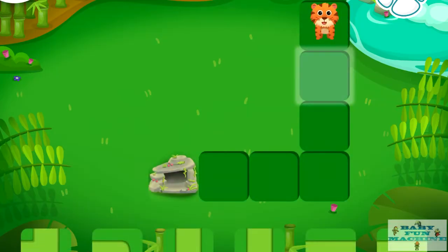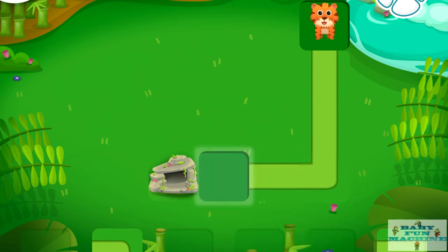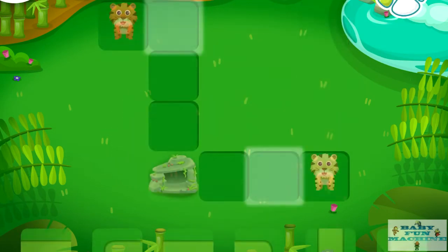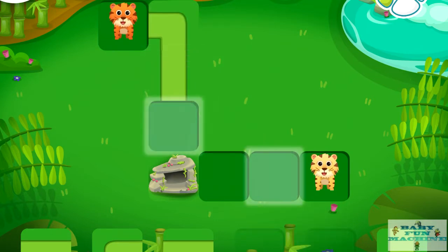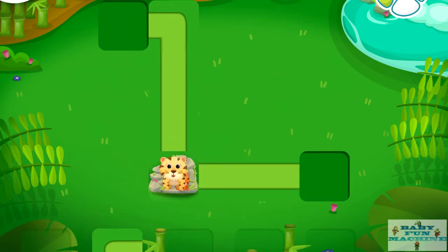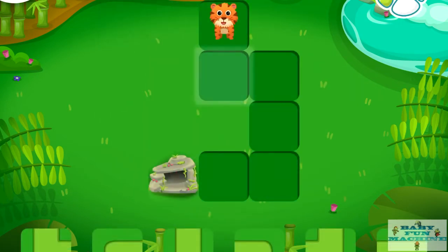Help the tiger get to the rocks. Drag the correct path to the glowing square. You did it! Help the tigers get to the rocks. Drag the correct path to the glowing square. Help the tiger get to the rocks. Drag the correct path to the glowing square.